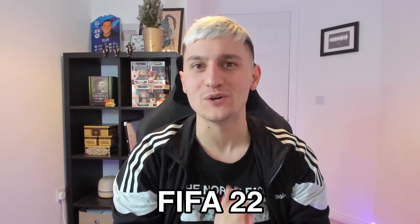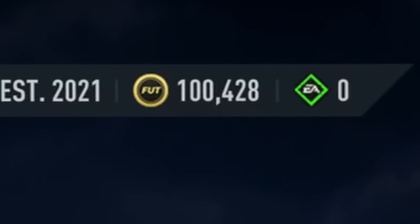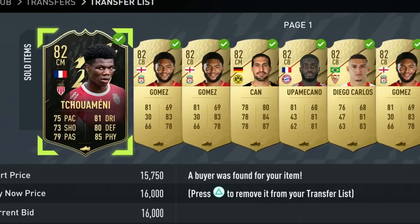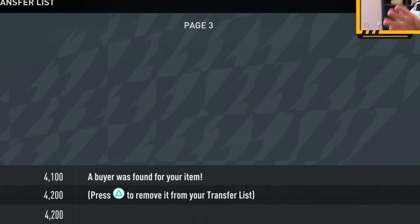The other day I started FIFA 22 from scratch. As you'll be able to see in the top left, I am currently on 100,000 coins. As you'll be able to see, if we go on to the transfer list, I've been constantly selling on all that Shadow stuff from the last video. We have been doing very, very well indeed.